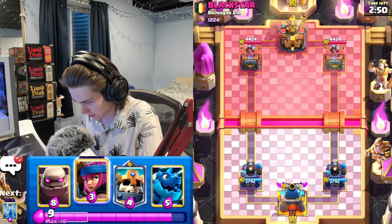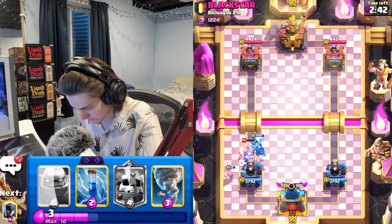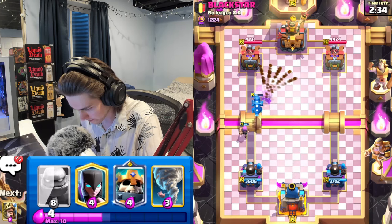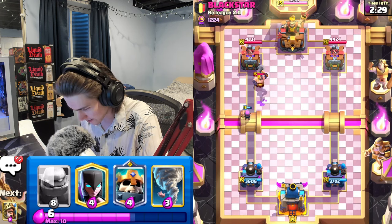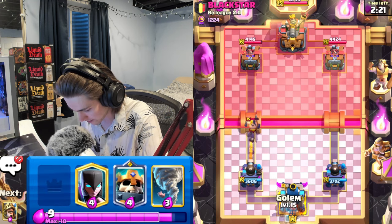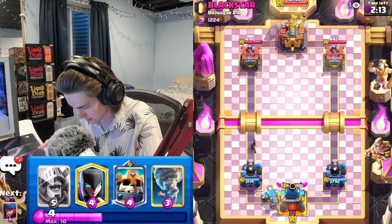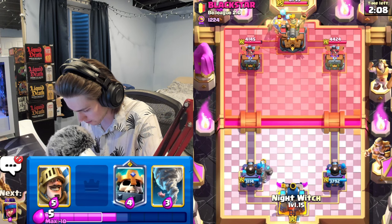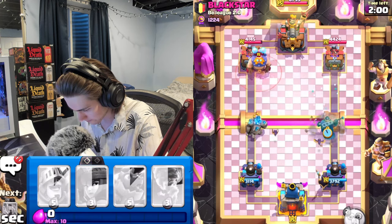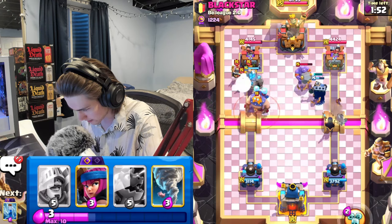We got black star - good luck to you sir. He goes with ram rider - I'll get my e-dragon down. He goes with firecracker - I think we'll just zap this, our firecracker gets to it. We did activate it - that's rough. Firecracker got a couple shots on the tower so that's not too bad. I feel like I should just go golem now. Let's go night witch behind golem and then split push the other lane with night witch and skeleton king. He goes bowler.